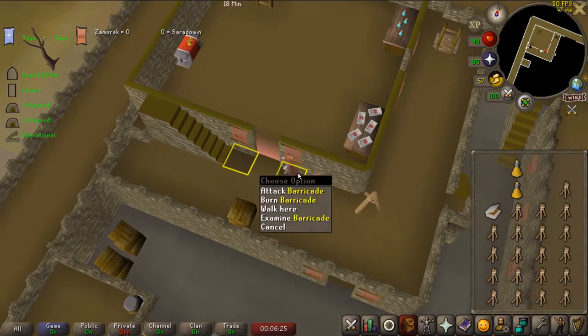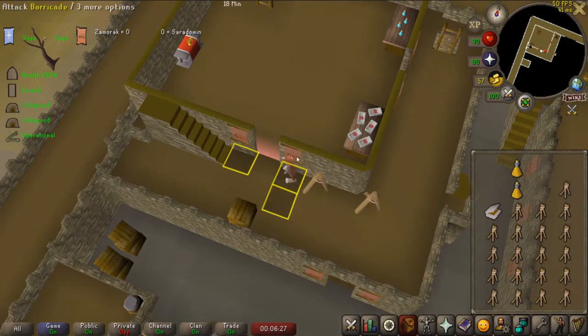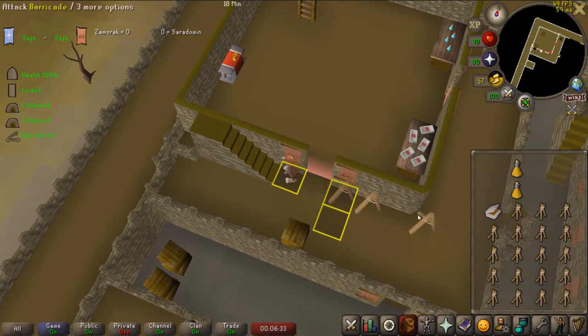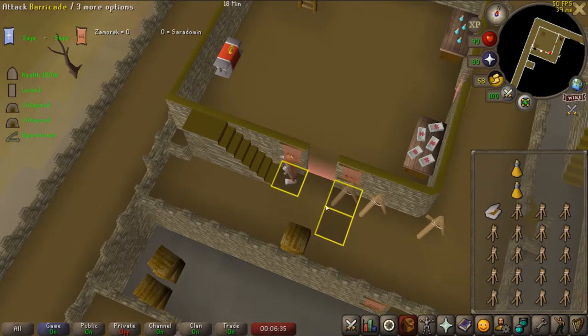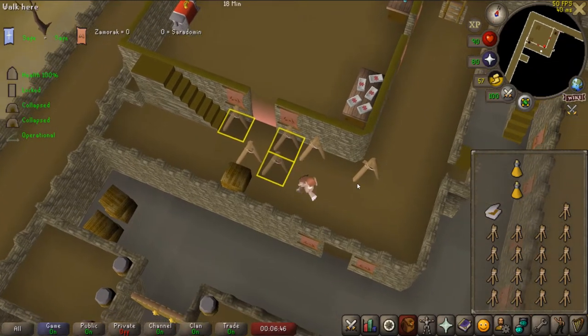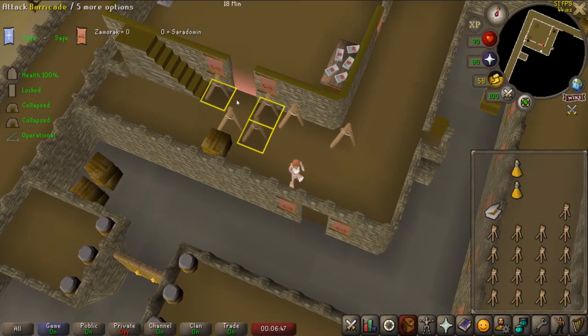Now you have three kades set up in a line. Next step is to go to the tile next to the staircase and set up one kade — that's the fourth kade. You have four kades here. And the last thing you want to do is press this tile and spam click kades, so you set up those two kades there. And that's how you have the full setup done fast.